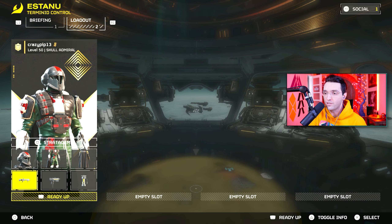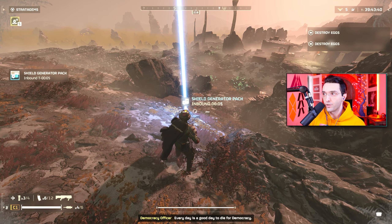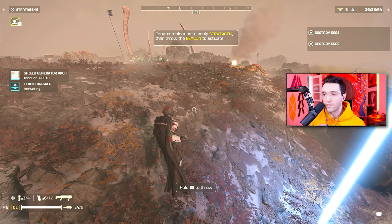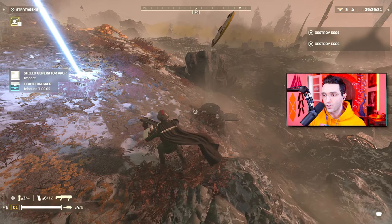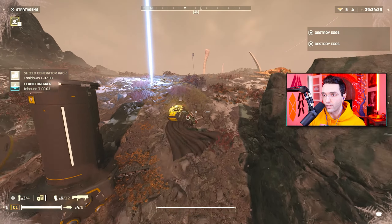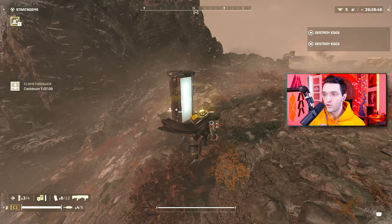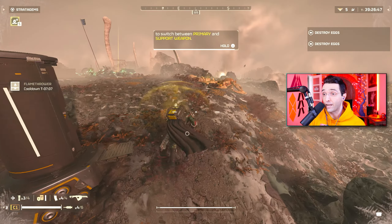You just got to master it a little bit, but once you do, you're good to go. The reason we're doing this on lower difficulty right now is we want to find a charger in a situation where there's not many adds around so I can showcase everything perfectly. Some people do think that they have less HP on lower difficulties — that is not true.